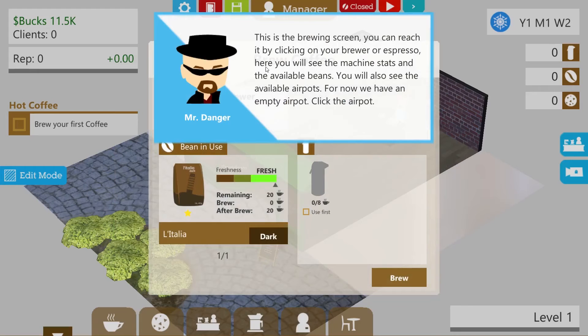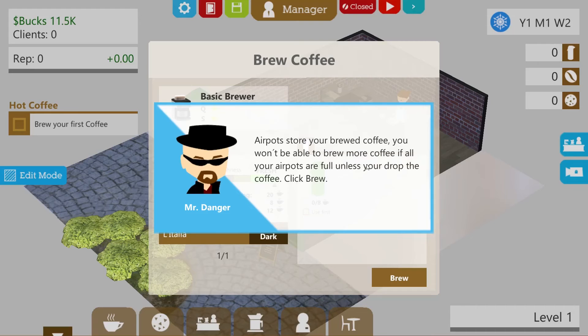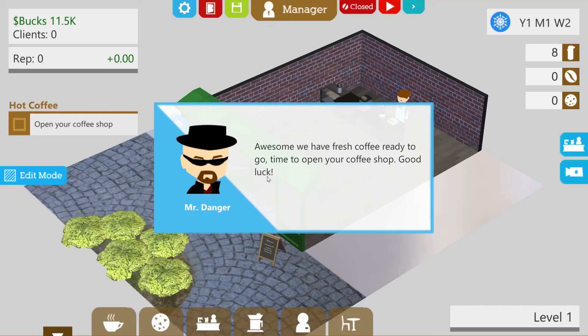This is the brewing screen — you can reach it by clicking on your brewer or espresso machine. Here you see the machine stats, available beans, and available air pots. For now we have an empty air pot. Air pots store your brewed coffee — you won't be able to brew more if all your air pots are full unless you drop the coffee. Click brew. As much as this is useful, it would be good if I could see the full screen. You're literally telling me what buttons to press — I'm not learning anything. Brew. We have fresh coffee ready to go. Time to open your coffee shop. Good luck. Goodbye, Heisenberg.